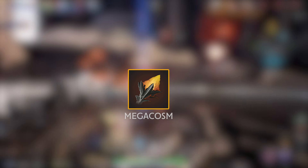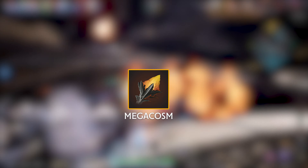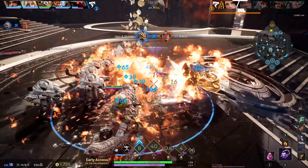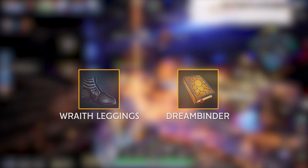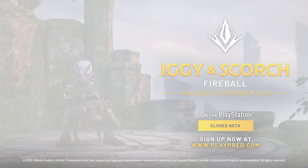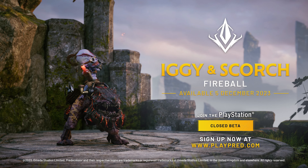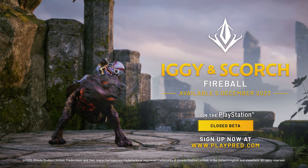Items like Mega Cosm are great for increasing Iggy and Scorch's overall damage, which will make his turrets and damage over time effects much stronger. Pairing this with Wraith Leggings or Dream Binder would be great for keeping your enemies at arm's length by either speeding you up or slowing your targets down. Set the battlefield ablaze with Iggy and Scorch, coming to Predecessor December 5th alongside the PlayStation Closed Beta, also available in their Fireball skin.